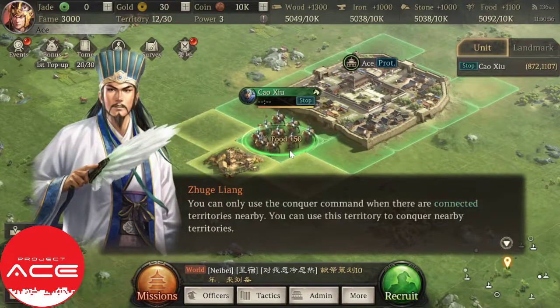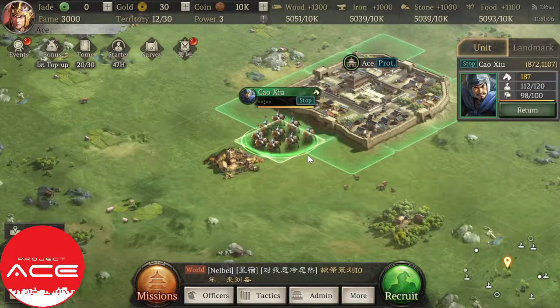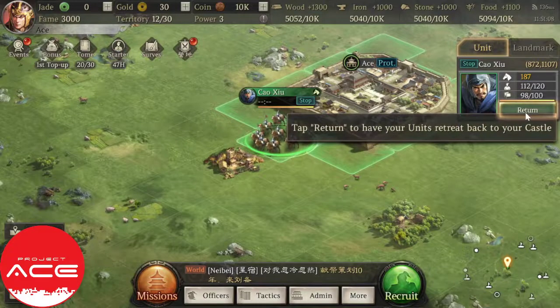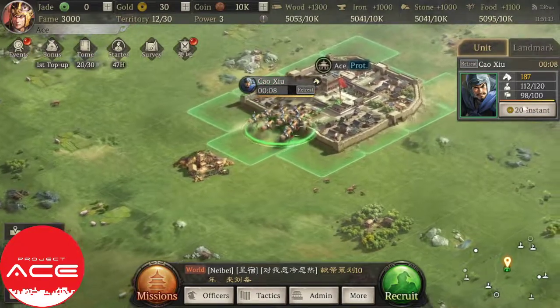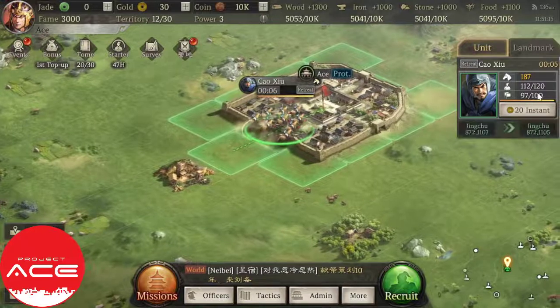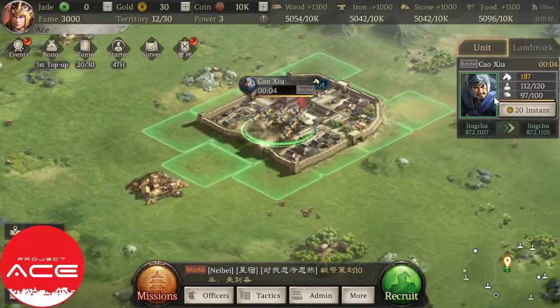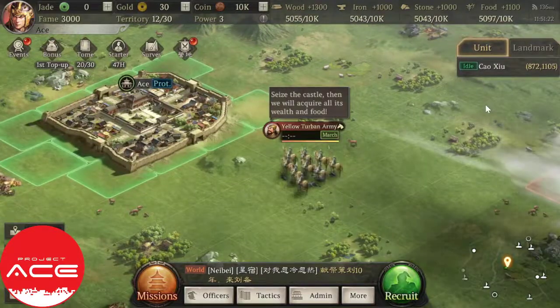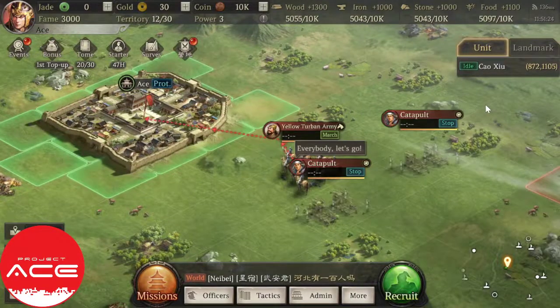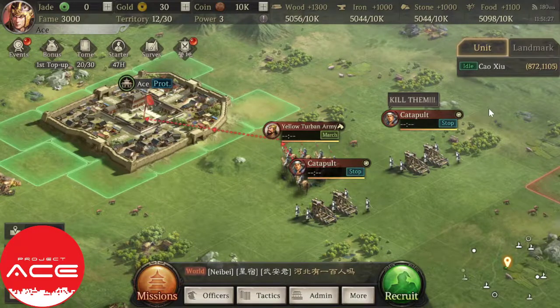Whenever you conquer a level 1 tile, you'll get a farm of 50. You're commanding the officer to return after conquering a tile — it consumes 15 stamina. And this is your morale: every tile you take reduces minus 1 morale. So it's better to keep morale as high as possible when you do battles.